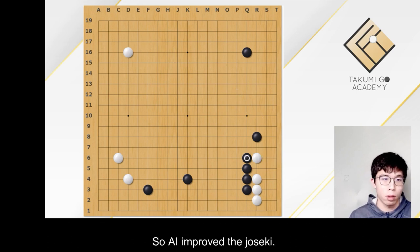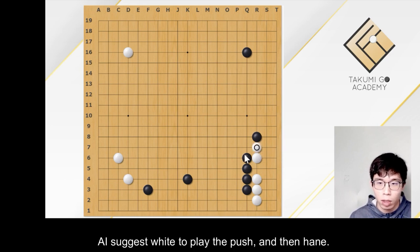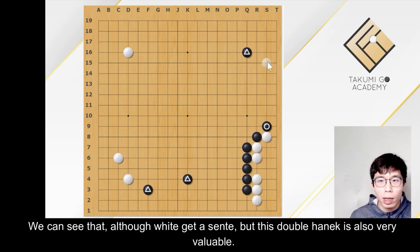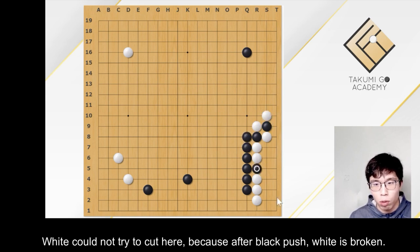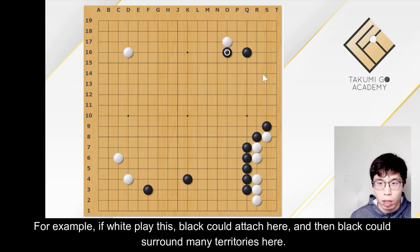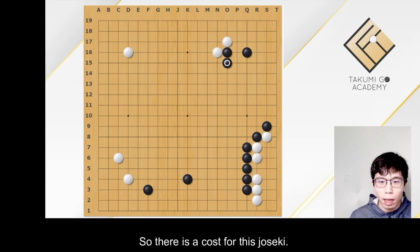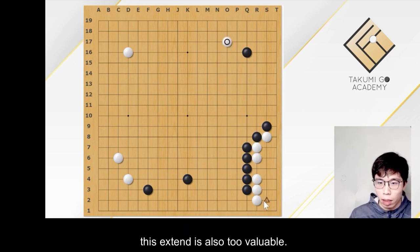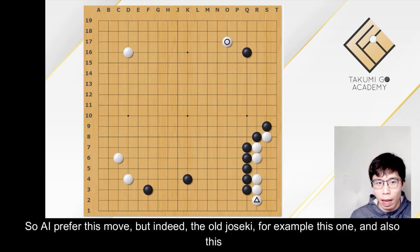So AI improved the joseki. AI suggests white to play the push and then hane here. Then in this situation, black will play a double hane. We can see that although white gets sente, this double hane is also very valuable. White could not try to cut here because after black pushes, white is broken. So black blocks this side and could create a moyo on the top-right corner too. For example, if white plays this, black could attach here and then surround many territories. So there is a cost for this joseki. But AI chooses this variation as AI always thinks sente is more important, and also this extend is too valuable. So AI preferred this move.